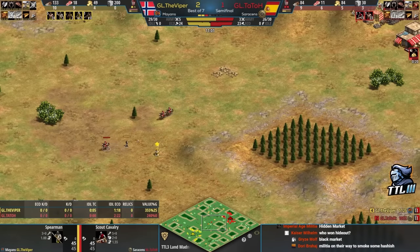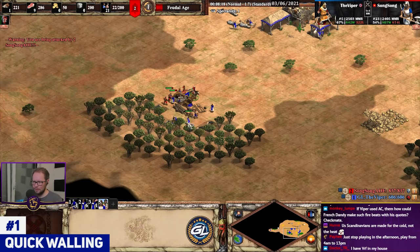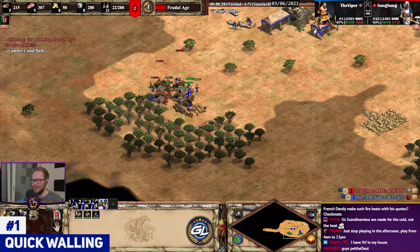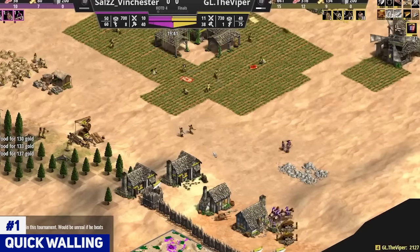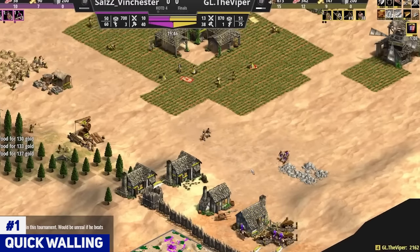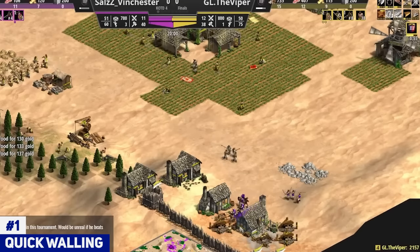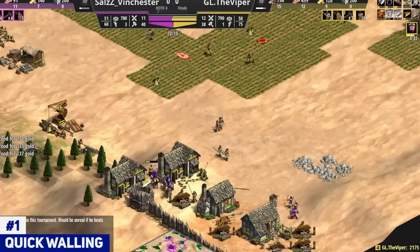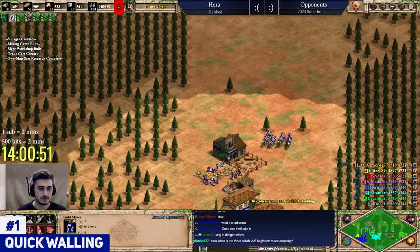Moving on to number one — you guys probably guessed it. By far the modern tactic that shaped Age of Empires 2 the most is quick walling. Quick walling was not a thing 10–15 years ago, and this one is Viper's fault — though I say that as a good thing because it's amazing to watch. Quick walling is spectacular for viewers and completely changed how AoE2 is played. Back in the day, if you had an army and jumped on your opponent's woodline, that player was screwed — run the woodline or fight back, only two options. Nowadays with 10 scouts near your opponent's base, no problem — he's going to quick wall. People got so good at it that even when you catch your opponent off guard, they can react fast enough to quick wall you out in literally half a second.